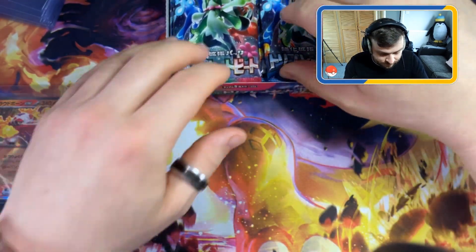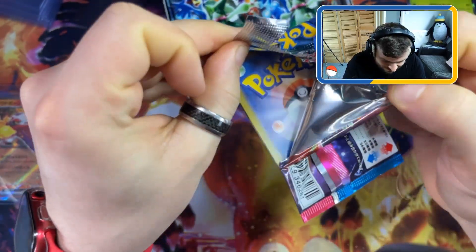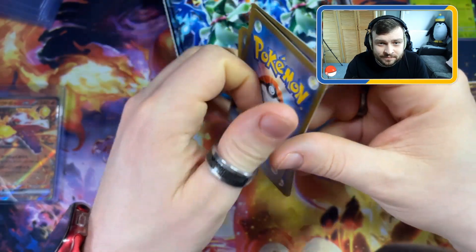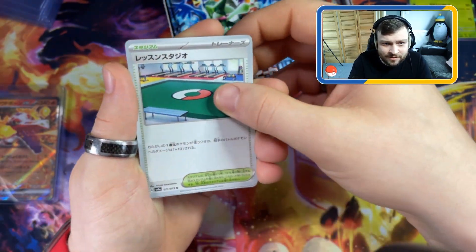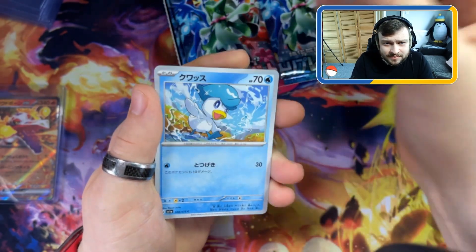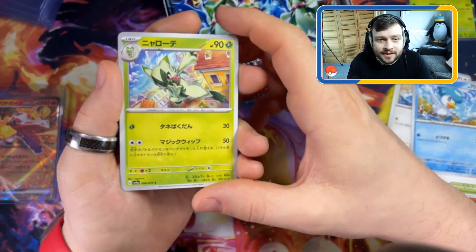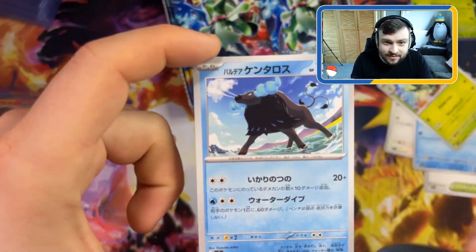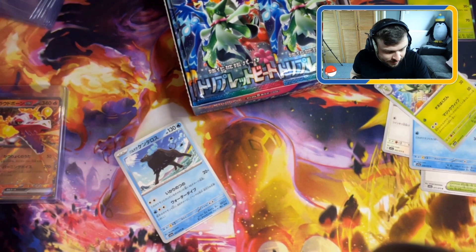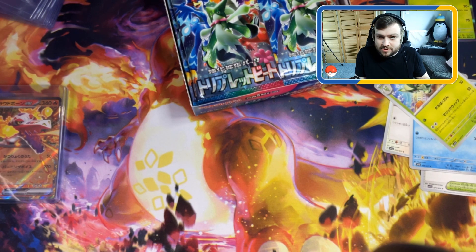On to the next pack - these tear so nicely, they open so pleasantly. We've got the battle arena, Shroodle, another Quaxly - we can give the Quaxly away. We've got the middle version of the grass type. Then we have the water Tauros - that's nice! So we got Tauros, the water type one. Very very cool - we're going to sleeve the different types of Tauros.